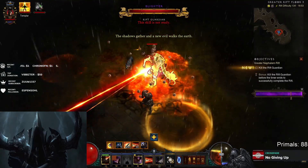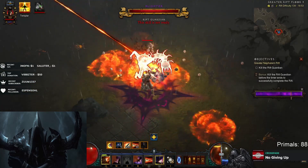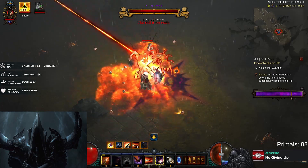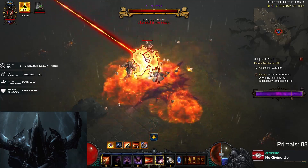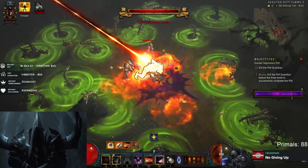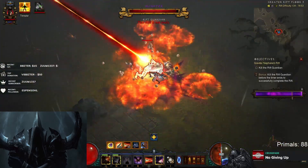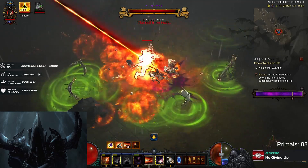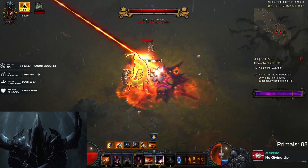We see we get Blighter. Blighter is a pretty good Rift Guardian if you can survive him — he stands still for the majority of the fight and doesn't really do a whole lot, which is very good for us compared to Rift Guardians that move a lot, charge around, or fly around. Blighter stands still the entire fight. The only problem is he can one-shot you quite easily. The poison doesn't do a lot, but his melee hits do a huge amount. If you notice my health jumping when he hits me, we want to be very careful and use our Shadow Power just before he hits us so we don't get one-shot.